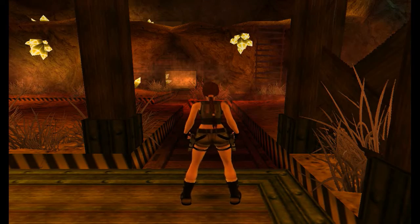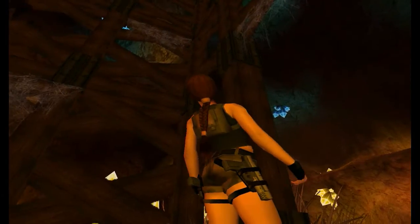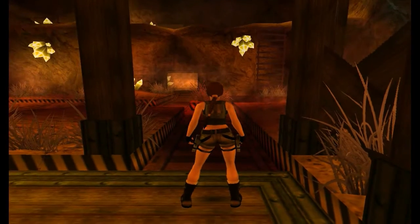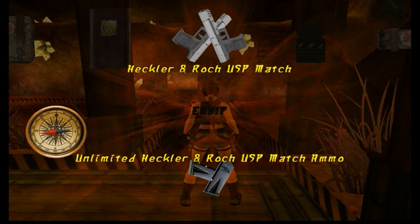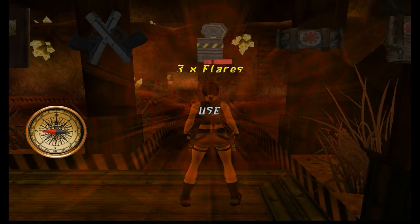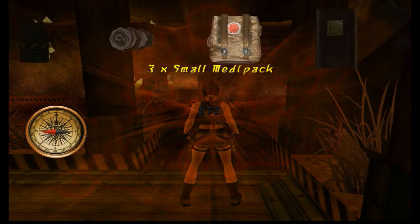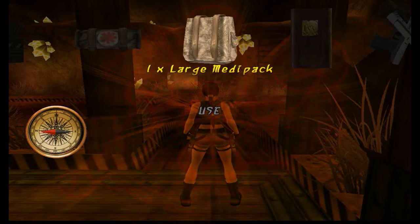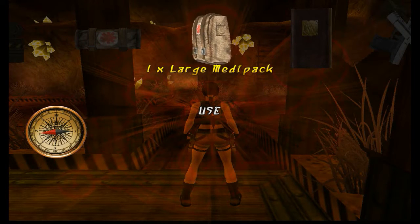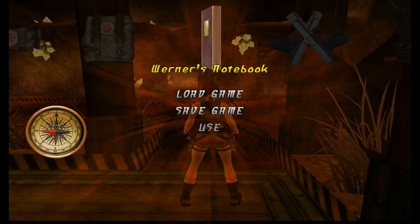So we start off in this shaft. We've just taken an elevator from somewhere, and if we have a look in the inventory we've got some very fancy looking pistols. We've got three flares — there are no more pickups in the entire game for flares, so use them wisely. We start off with plenty of medpacks and it's incredibly easy to do this game without using any. We've also got Werner's notebook so you can load and save.